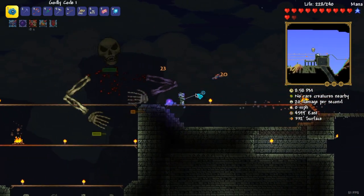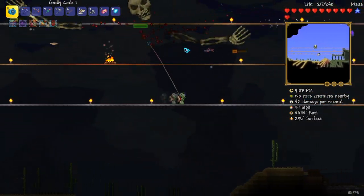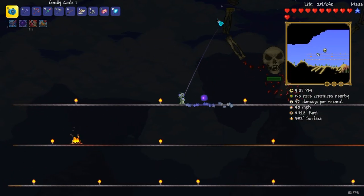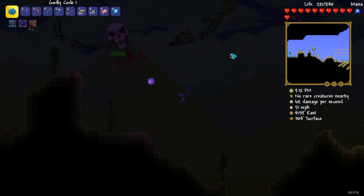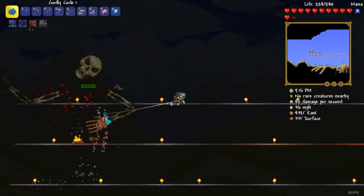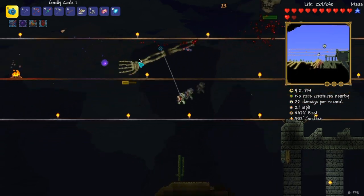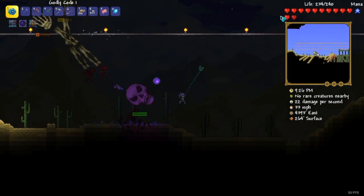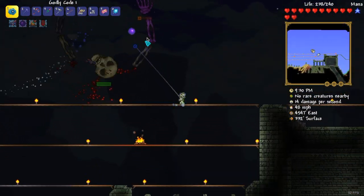Now just keep hitting it with your yo-yo and take down its health. Don't only focus on dodging - you should have much more time than you need, unless you go completely undodging. Just do some dodging and some fighting. Remember, this boss is easy to spawn. And don't get stun-locked - yes, that's the other thing. Really important: don't get stun-locked.